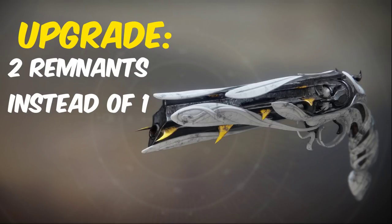The Lumina catalyst drops from either strikes or crucible, and makes it so that you can get two remnants per final blow instead of just one.